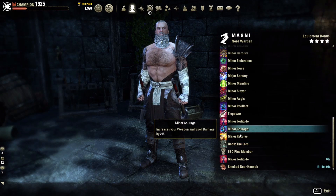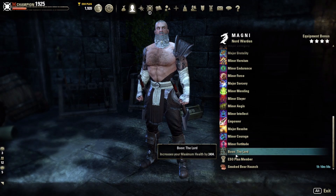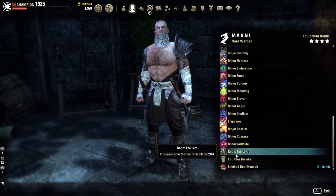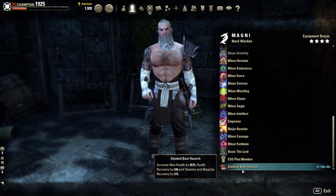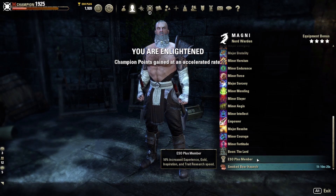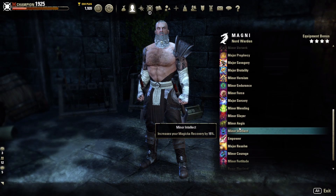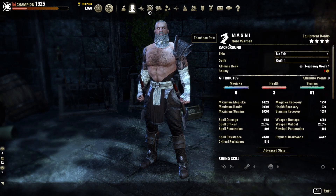We're using the Lord Mundus Stone — I needed it to push health up to the 30K threshold. We're running Smoked Bear Haunch, which gives health recovery, stam recovery, mag recovery, and some max health. We are a Nord on this build, which gives max health, max stam, built-in Resist Cold, and additional resistances. Those are all the buffs from Oak and Soul combined with our race.